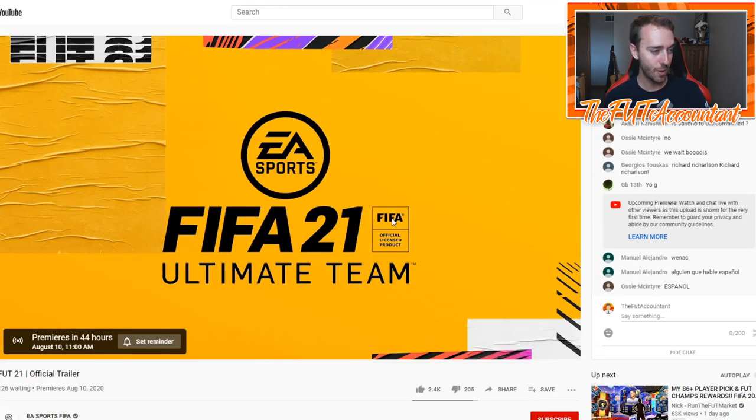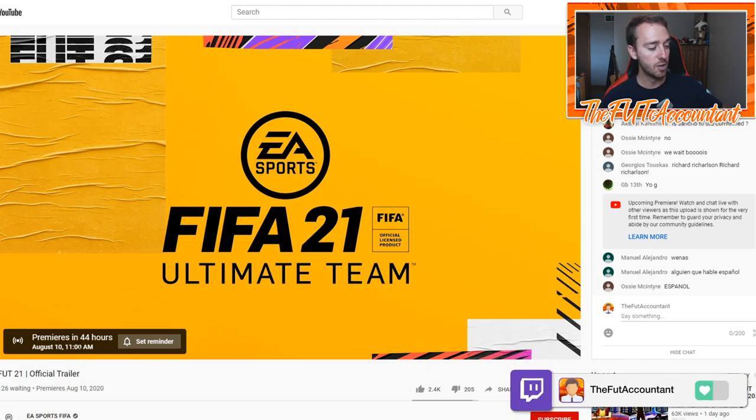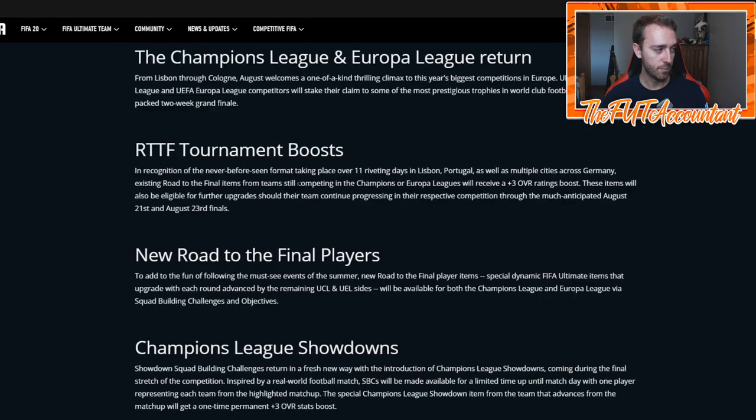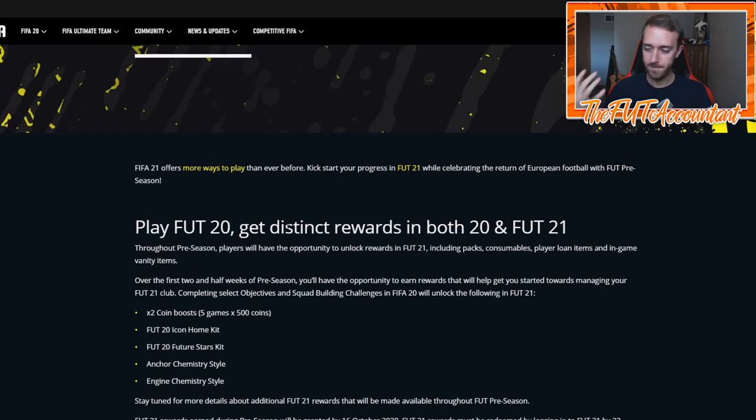They said on this trailer is where we're going to see more information. It's going to be put out on the 10th, which is Monday at 11AM my time — 4PM UK time. So two hours before the content drop, there's going to be a FIFA 21 Ultimate Team official trailer dedicated just to Ultimate Team. There's probably going to be a lot of information in this that we're going to learn — a lot of really small things like player face scans, new icons teased in this trailer. And there's probably going to be a webpage kind of like this one.